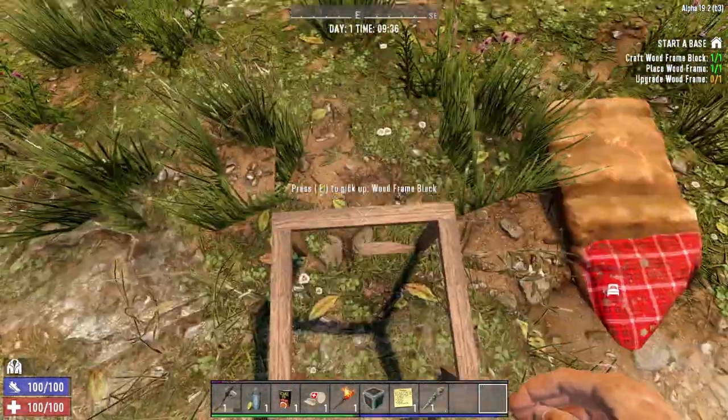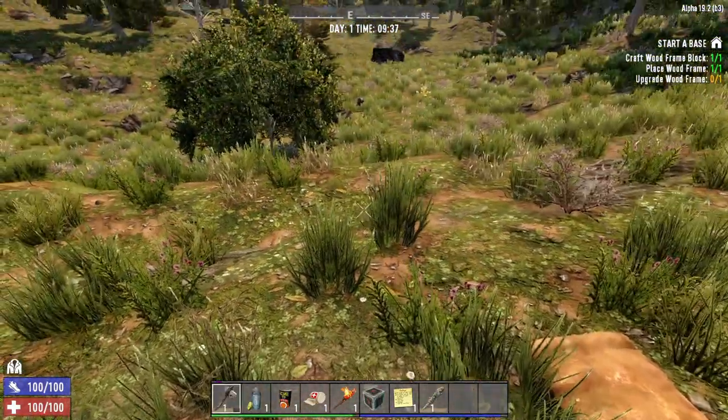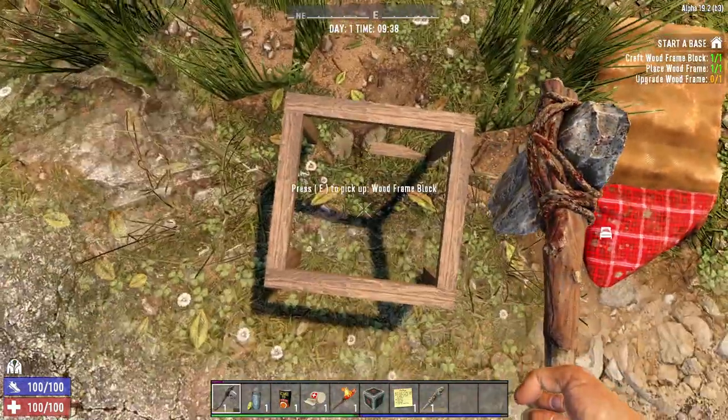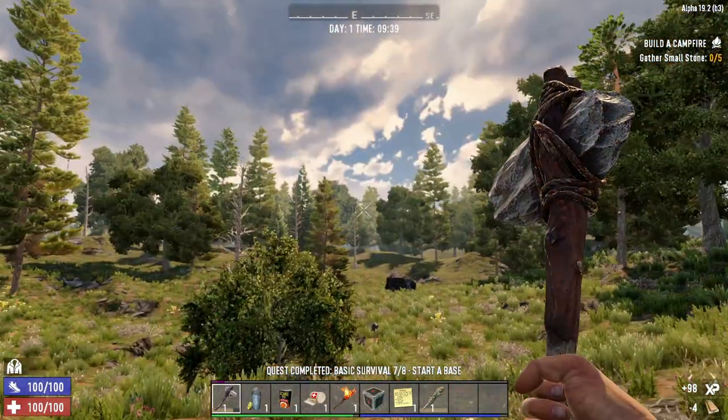We're going to keep it as a square for now. I'm going to create something around my bed just to keep it safe - but we've only got the one block. It's now telling us to upgrade it. It doesn't tell you how to upgrade the wood block - how you do that is with your axe. Look at the frame and right click. And that's it - upgraded.